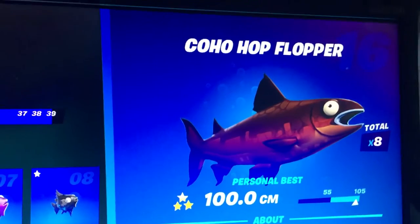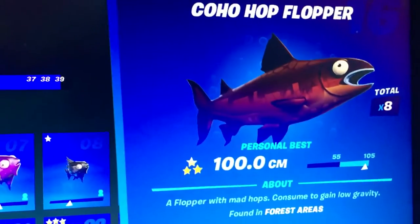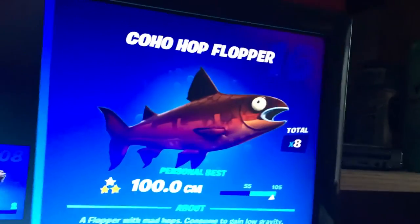The Coho Hop Flopper is found in forest areas. Like I said, go to Weeping Woods and fish it up.